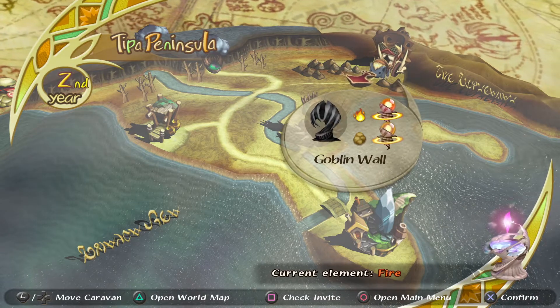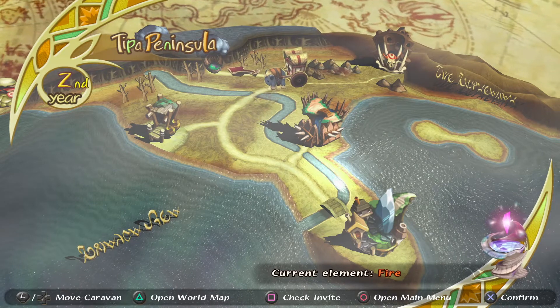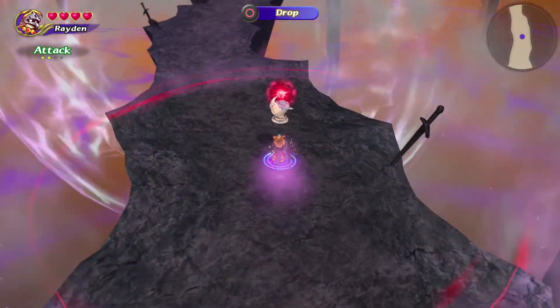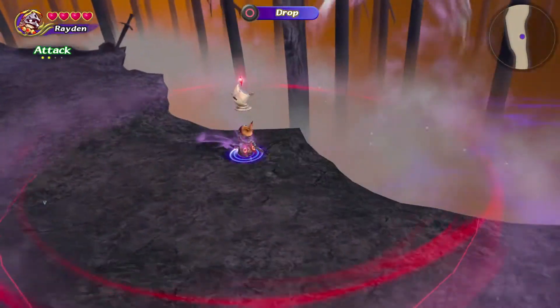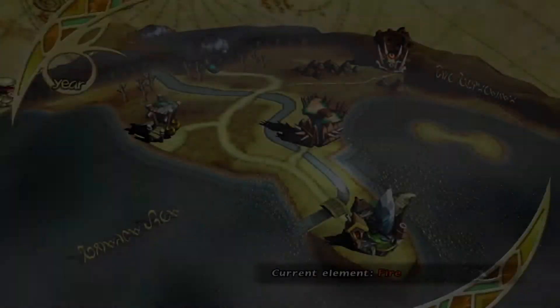To get there, head north to the Miasma Stream on the first section of the map from Teepa. If you're still on Year 2, you'll need the Fire element to pass through, but if you're on Year 3, you'll need the Wind element to pass through. Fire comes from Goblin Wall, and Wind comes from Riverbell Path. You can check what element your chalice is by looking in the lower right-hand corner on the world map and change it accordingly at the front of a dungeon.